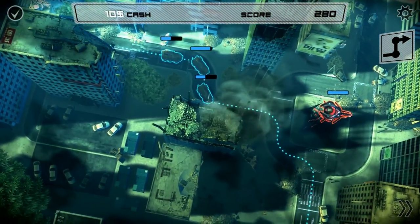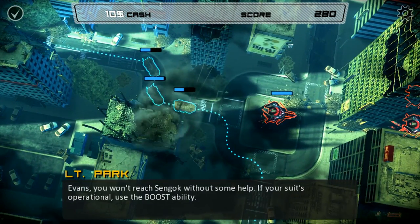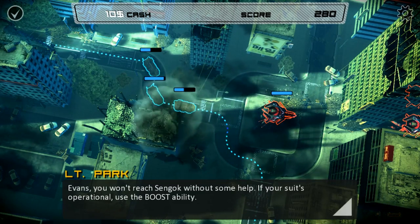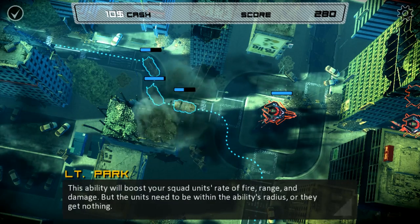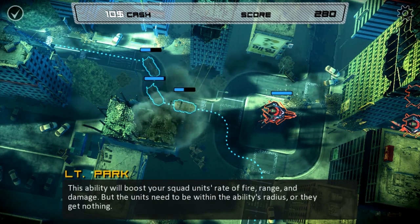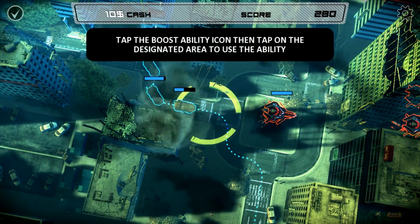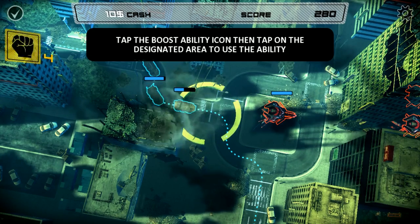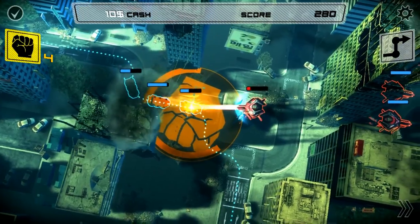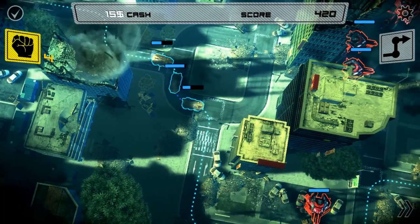There are power-ups you can get that fix you — at least there were in the old one. Okay, here we go. This ability will boost your squad units' rate of fire, range, and damage. This is a new ability in Anomaly Korea. I tap on this icon and then tap on an area, and as long as units are inside that zone they get increased rate of fire and range.